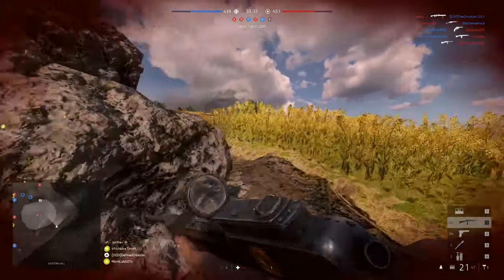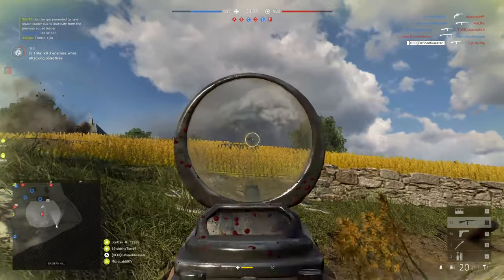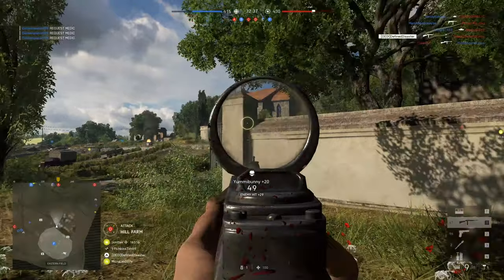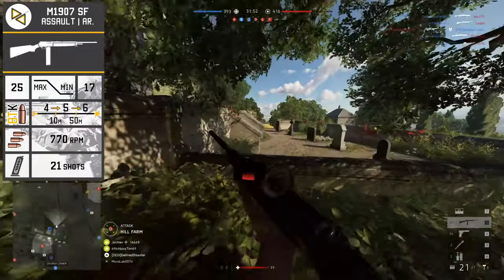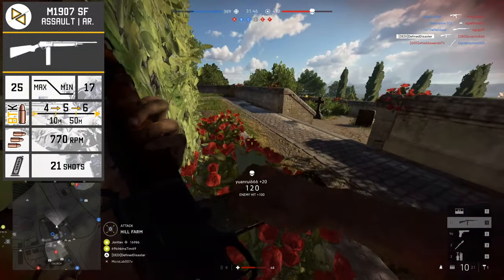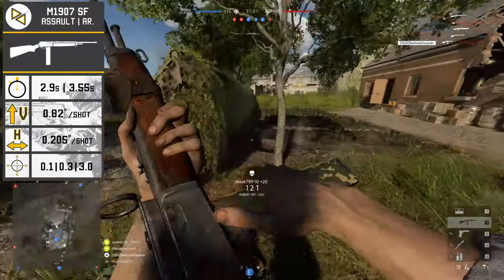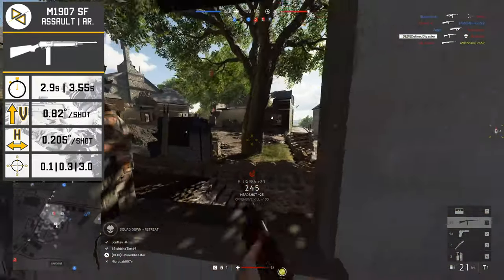Over to the M1907 SF, the dedicated close quarter but capable-at-medium-range assault rifle, and arguably — but for the Breda — the hardest to use assault rifle currently available in the game. The stats are relatively simple: 25 max and 17 min damage, the usual 4, 5, 6-shot kill at the usual engagement distances. A very high fire rate at 770 rounds per minute, a relatively restricted magazine size at only 21 bullets, relatively poor reload times with 2.9 seconds for the short and 3.55 seconds for the long reload, and quite a bit of recoil with 0.82 vertical and 0.205 to the left and right.